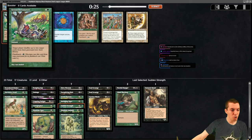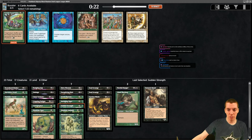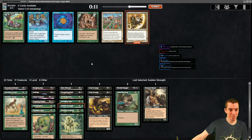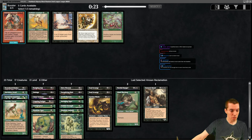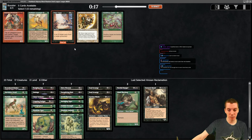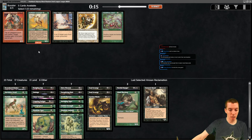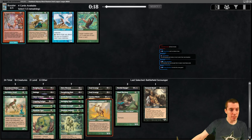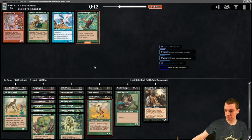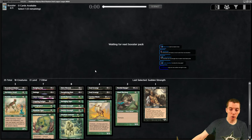Corrosion Wreck. Shield Mage Advocate - another complexity common that returns a card from graveyard for damage prevention. Folk Medicine is pretty good. Battlefield Scrounger is pretty bad. Rat's Feast. We're going to have enough playables for a deck. Centaur Rootcaster - a 2/2 for four, when it hits your opponent you get a land card. That's good. We can cut some cards and have a playable deck.